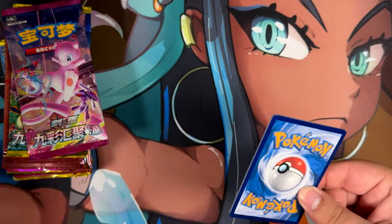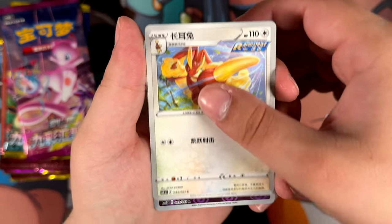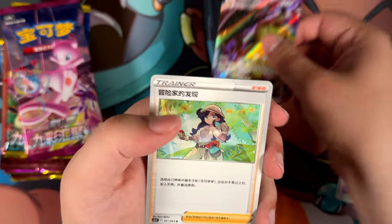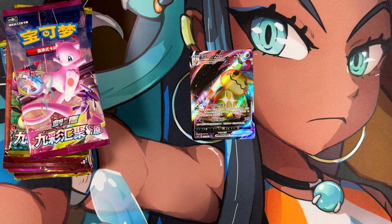First pack up right here, the 4.5 Chinese set. We have the Lopunny, Reverse Deoxys, and right off the bat a Mimikyu VMAX! Nice — right off the bat, a really pretty cool pull with the Mimikyu VMAX.